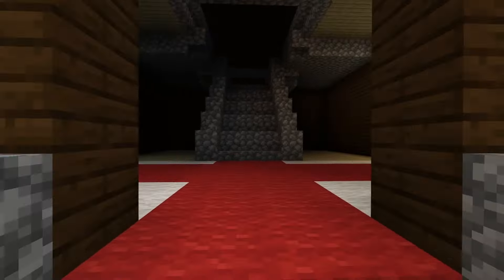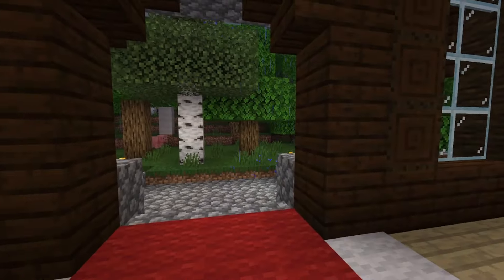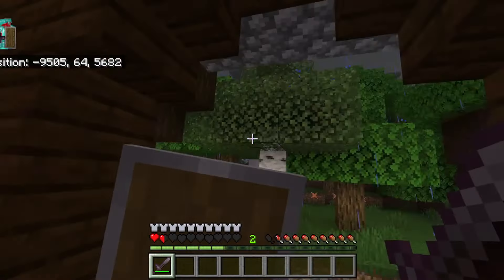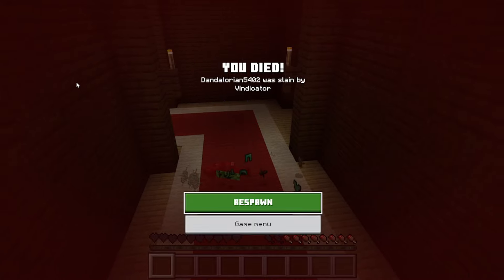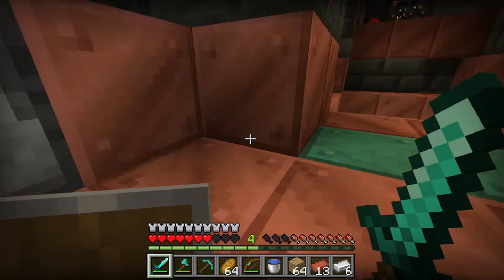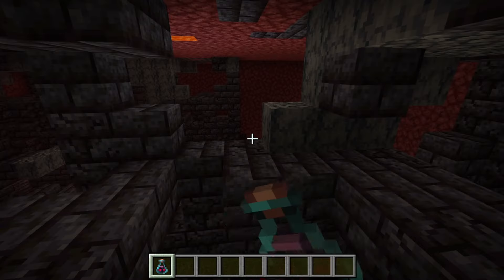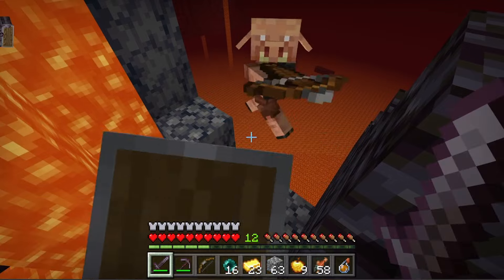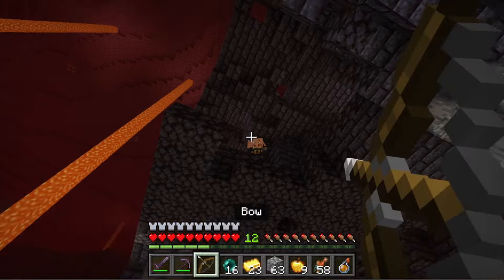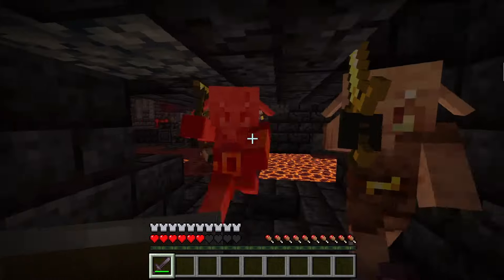My favorite idea is for the Woodland Mansion. A thunderstorm would automatically start when entering the mansion with Bad Omen — this could also function as a way to start thunderstorms whenever you want. Vexes would begin spawning naturally, Vindicators could be invisible, and the Illusioner could spawn with a new drop — some sort of new totem, which would be a really good reason to take on the challenge. My final structure idea is the Bastion: Bad Omen would cause a piglin hunt to start, with all piglins in the area automatically willing to attack. Hidden inside the Bastion would be a new reward, so you'd have to fight through tons of angry piglins to get it.